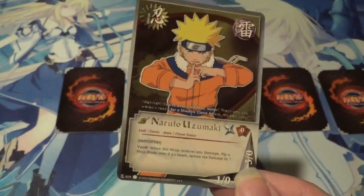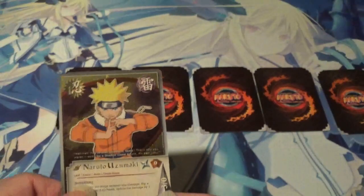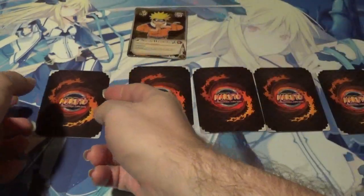Obviously nowadays this card is 100% useless, but when it first came out, this was probably one of the better Narutos to have, believe it or not. That is Naruto Impostor, super rare, Path to Hokage.